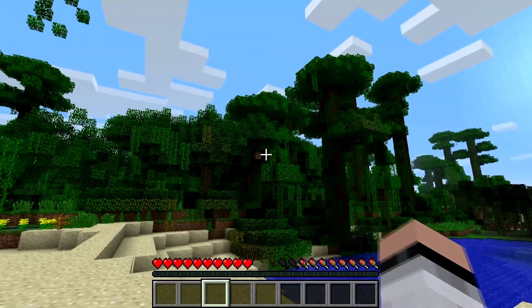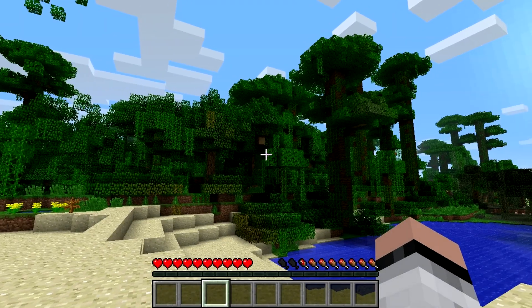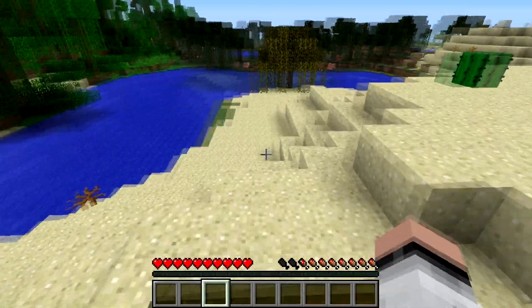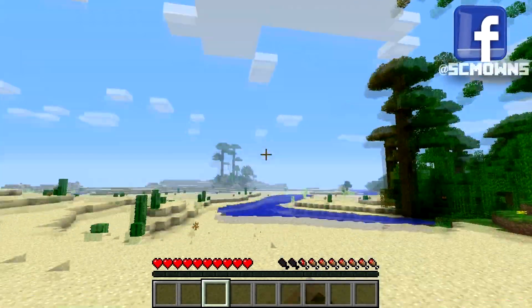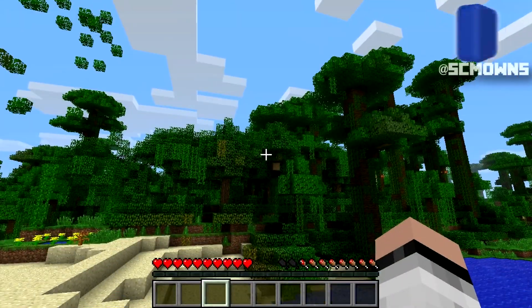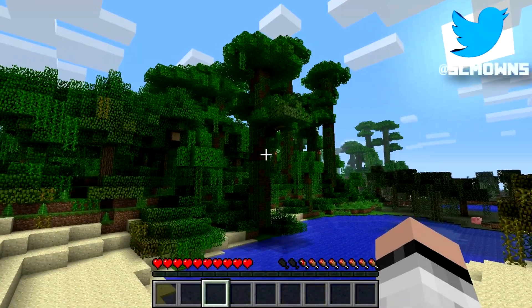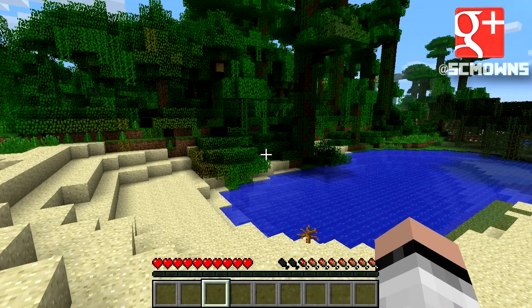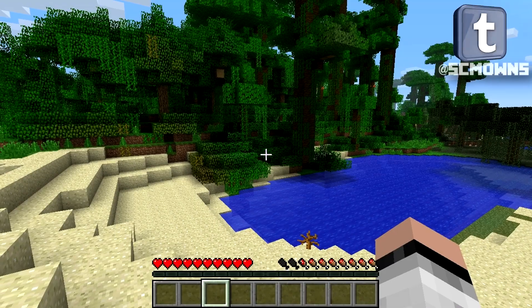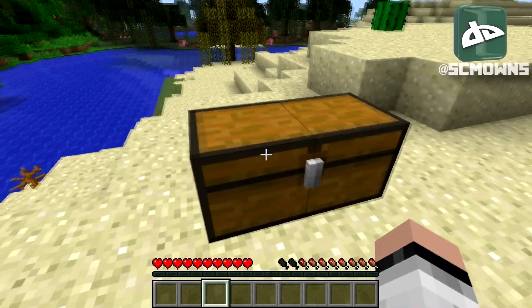So in Minecraft normally it takes hours and hours just to clear up a jungle just to get some wood, just to build a house. And that's not even it because in Minecraft there's so many objectives that you need to do — you need to go find the ender dragon, make several bases, and it's just a pain. There isn't really a fast way because in Minecraft physics are all broken where if you cut down a tree it's gonna be floating in mid-air.